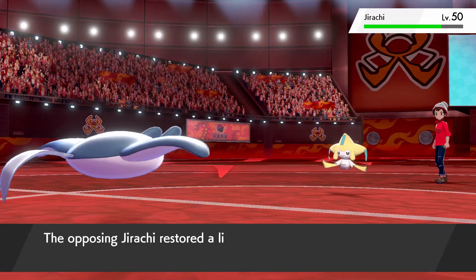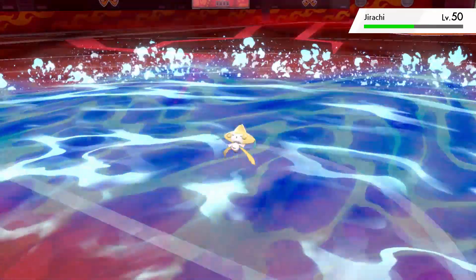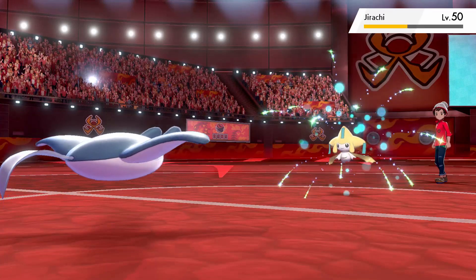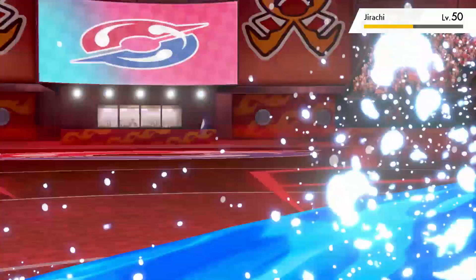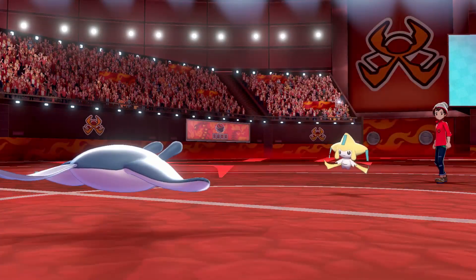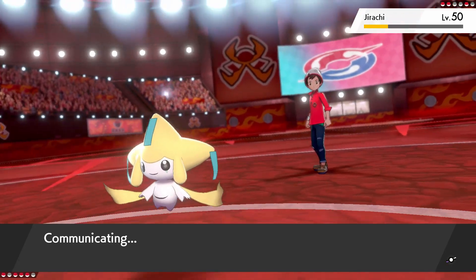Probably should have clicked Surf there, but we do get the confusion — Mantine let's go, it's your time to shine! We do learn that the Jirachi is Lefties, which makes sense with the T-Wave. So we're gonna click Surf and do as much as we can — we are faster, which is very nice since this is probably a bulkier one. We do like a quarter. All right, what are you gonna do — hit yourself in the face — that's what you're gonna do! We'll hit you with another Surf. Now if this thing has Wish we're gonna be in trouble, but he missed the Thunder — that is unfortunate.